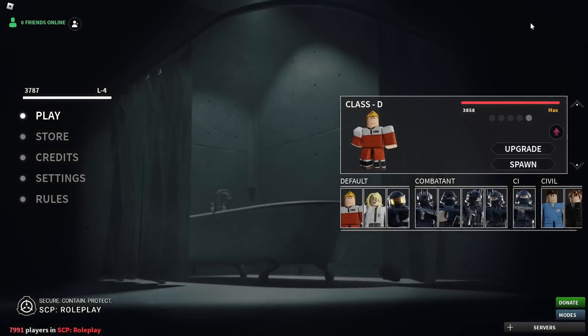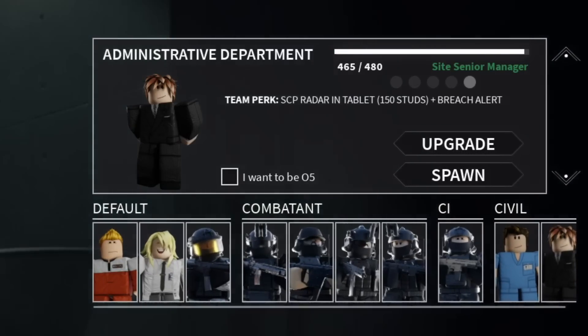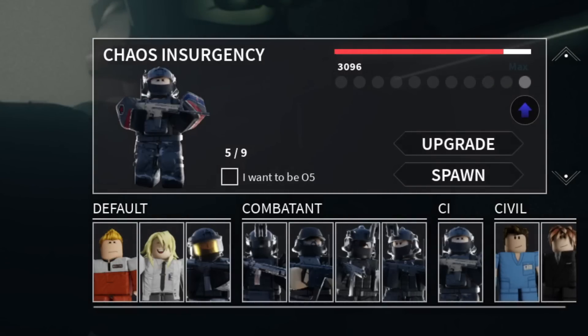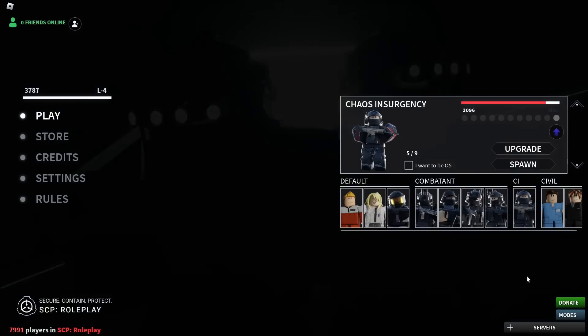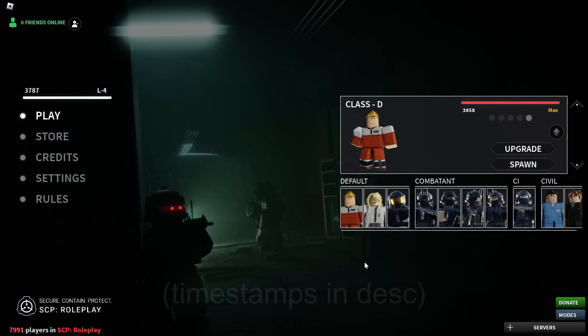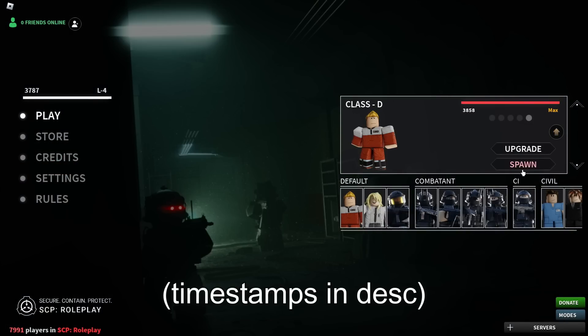I don't even know where to begin, there's so much to do, I don't even think I can cover everything in this video. Should I play as Class D, should I play as this Admin Department, should I play as Chaos Insurgency? I don't even know, let me just do that order: Class D, Admin Department, then hopping as Chaos Insurgency at the end. Enough talking, let me just spawn as a Class D right now.